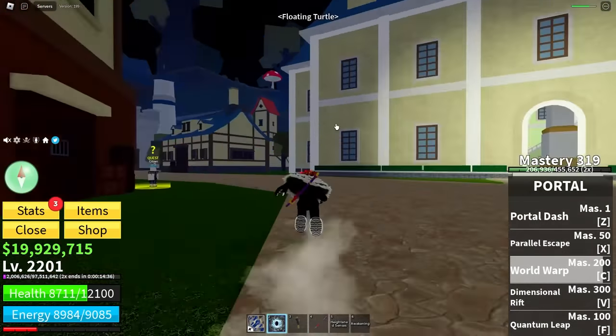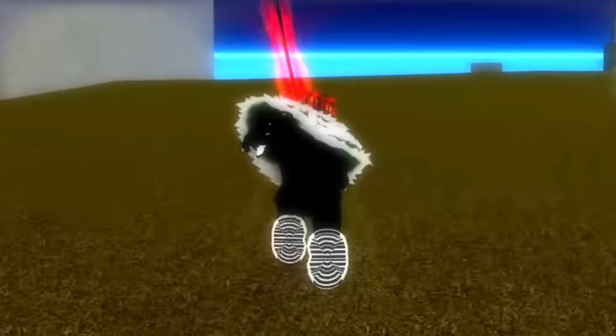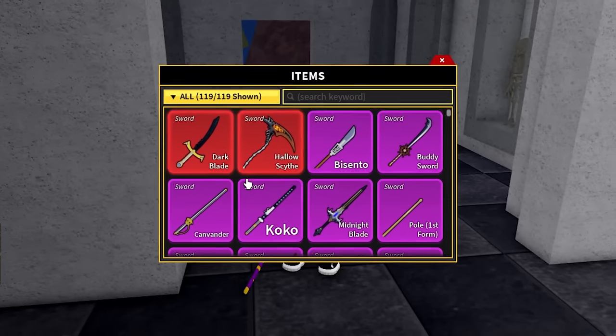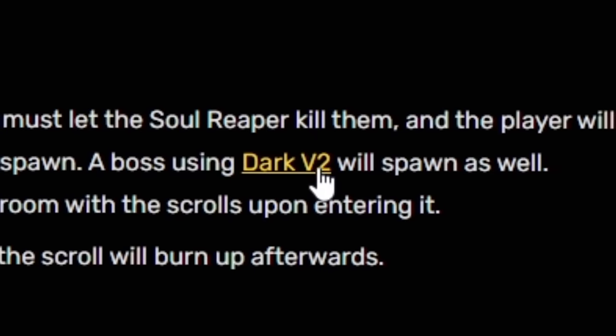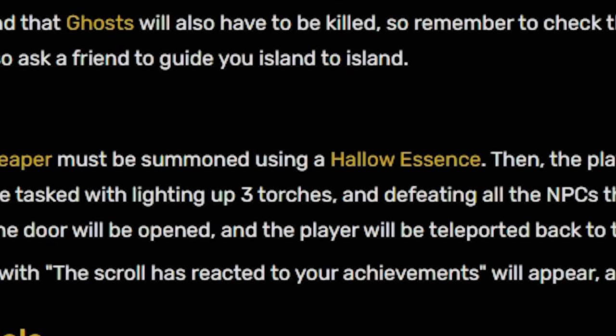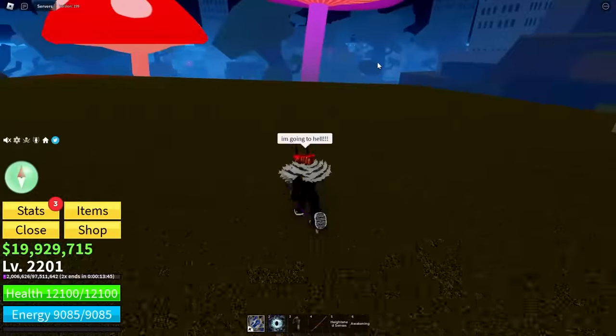Now we can head back to the turtle mansion and start the final phase for getting the cursed dual katana. Hopefully this one's easy — Fear the Reaper. The soul reaper must be spawned using a hallow essence, then the player must let the soul reaper kill them, and I'll be teleported to hell. I got some bones from Death King — first try! Here we go — hallow essence. An unknown being has entered this world and he's ready to absolutely destroy me. Take me down, I'm ready to go to hell.